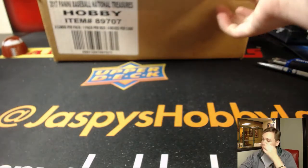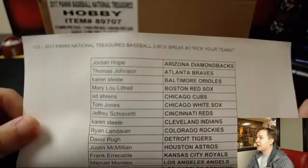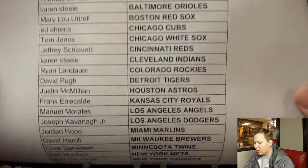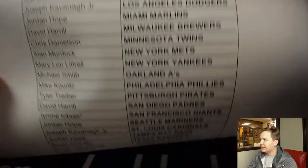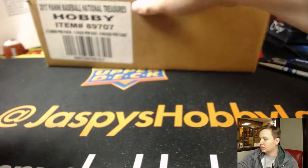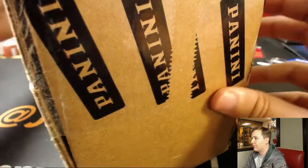How's it going everyone? We did it — we filled up NT Baseball number three. Now converted it to a two-box break, so nice and affordable, while still having a chance at high-end stuff. So we're going to open the case first, pick which two boxes we're doing, and then we'll save the other half for number four.